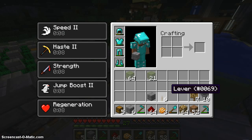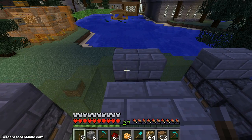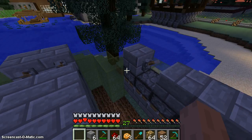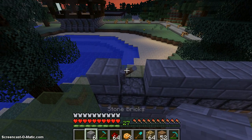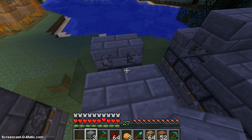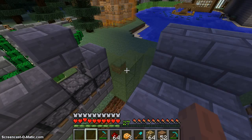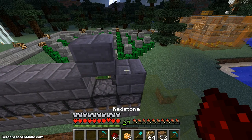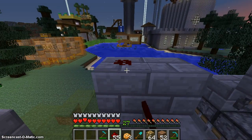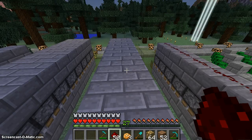Now let's put on some levers since we need to get our CraftBook ICs connected here. Let's put the levers on the back of the blocks. Now let's grab our blocks again and place them on top of the levers. Let's get out our redstone and trace all the blocks we have just placed — everywhere, don't forget the back. Let me do this and I'll be back.